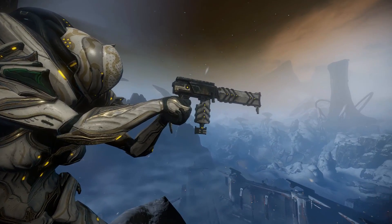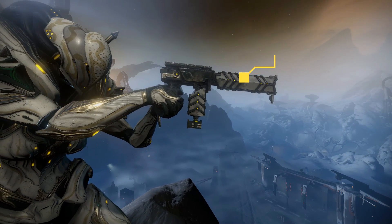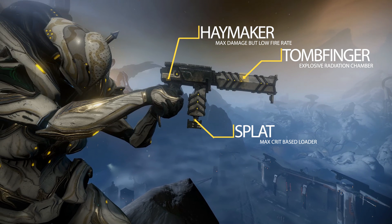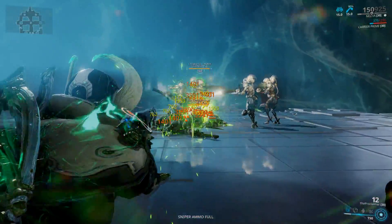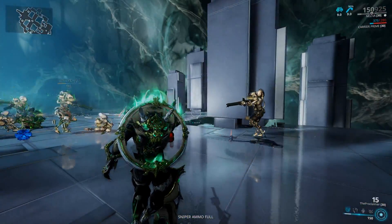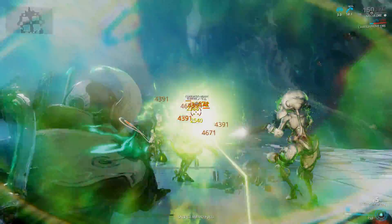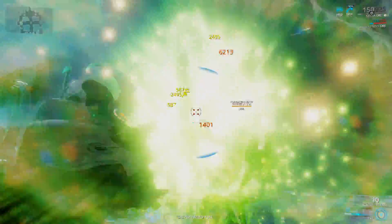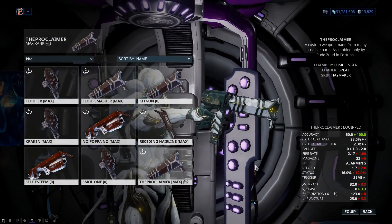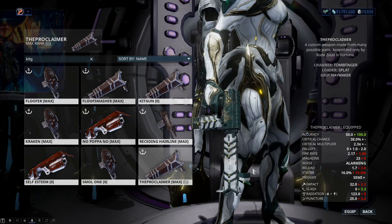First up is probably the most powerful of my three kit guns — my Proclaimer. This kit gun uses a combination of the Tomb Finger chamber, the Splat loader, and the Haymaker grip. For me, this is my space magnum — forget the Magnus. It's a semi-automatic pistol that fires hard-hitting rounds that explode on impact, able to kill and ragdoll more than one enemy if those enemies are in close proximity. Your aim needs to be on point or you'll miss shots. This setup gives you a 38% crit chance and almost a 2.5x crit multiplier, and it's a radiation-based weapon.